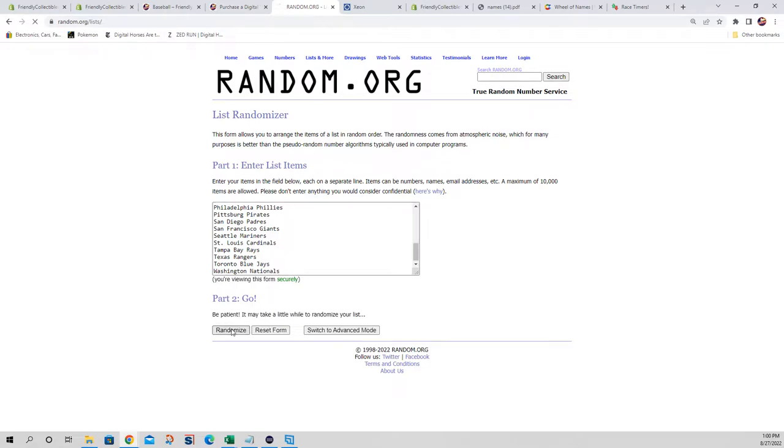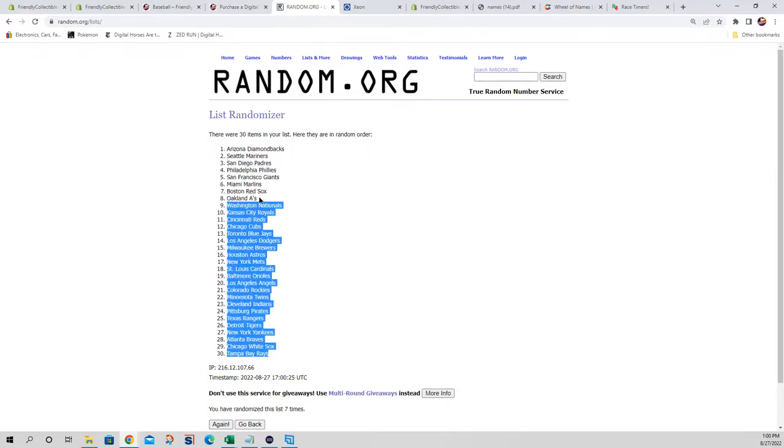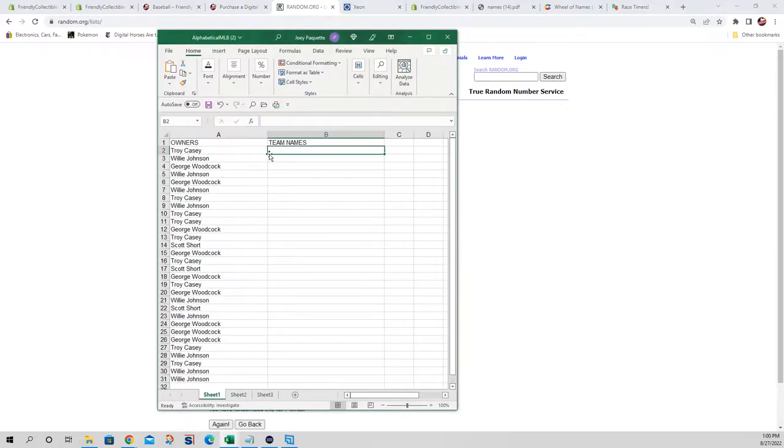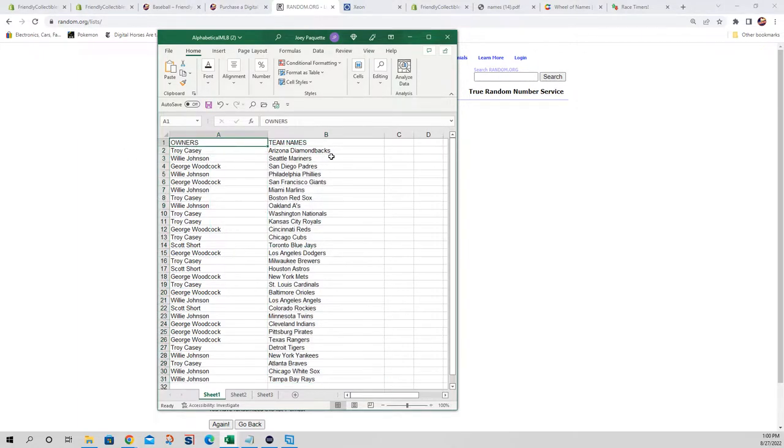Again, seven times: one, two, three, four, five, six, and seven. All right — Troy C, you've got the Diamondbacks. Willie J, you've got the Mariners. George W, Padres. Willie J, Phillies. George W, Giants. Willie J, Marlins. Troy C, Red Sox. Willie J, A's. Troy C, you've got the Nationals and the Royals. George W, Reds. Troy C, Cubs. Scott S, you've got the Blue Jays. George W, Dodgers. Troy C, Brewers. Scott S, Astros. George W, Mets. Troy C, Cardinals. George W, Orioles. Willie J, Angels. Scott S, you've got the Rockies. Willie J, Twins. George W, you've got the Guardians, Pirates, Rangers. Troy C, Tigers. Willie J, Yankees. Troy C, Braves. Willie J, White Sox and Rays.